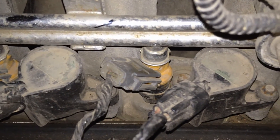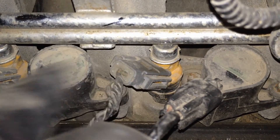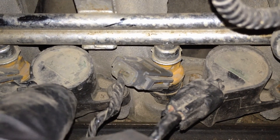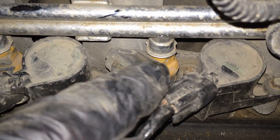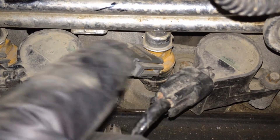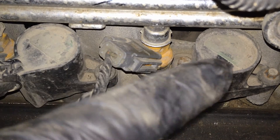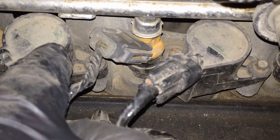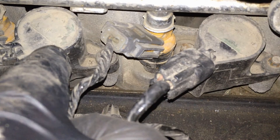Now on coil-on-plug systems, let's say number six was misfiring and all the rest were fine — a dead miss. You could actually turn the car off and swap coils. You don't have to even bolt them in, just put the connectors back on, start the vehicle again, and do that RPM drop test again. When six was misfiring before, if you swapped the coil, the misfire should follow it to the new cylinder, and vice versa. That way you know it's the coil. At that point you should change the coil and the spark plug. That's an easy way to diagnose it without a scan tool, as long as it's a dead miss.